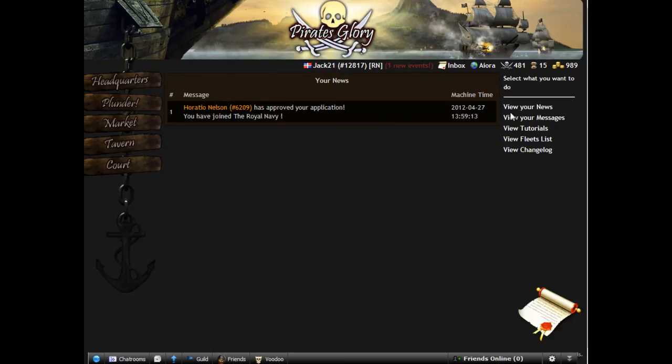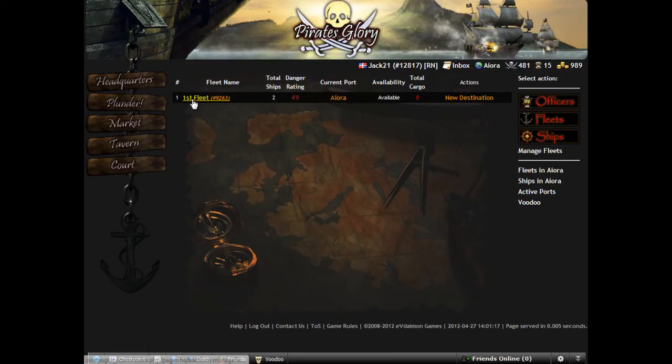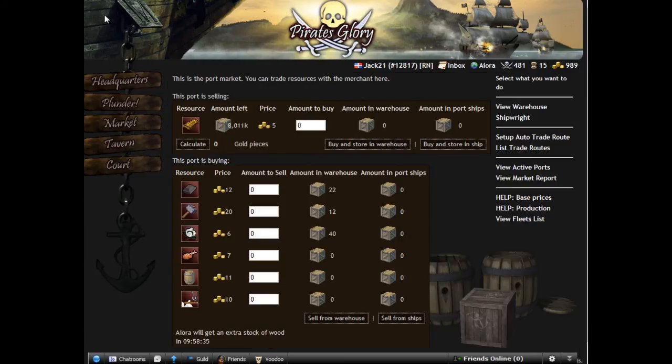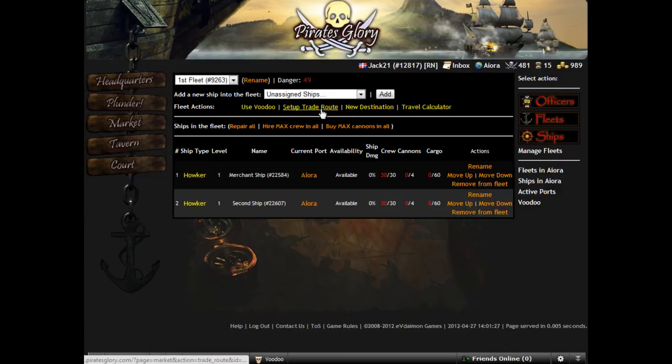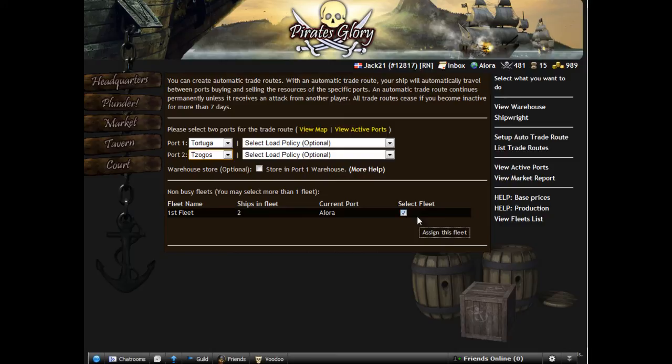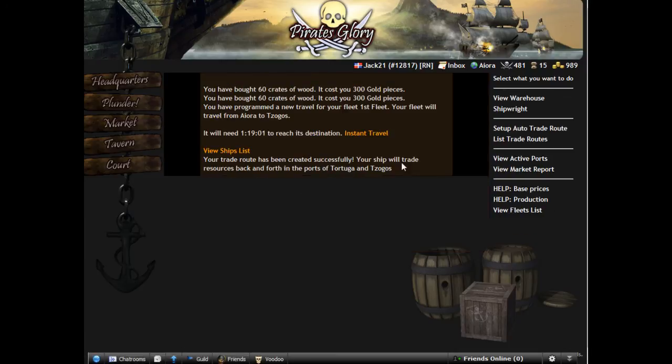We are now a member of the Royal Navy. Let's put our fleet back on the trade route — Tortuga to Zoros — and we can let it run for a long time, because we don't have many turns. Let's explore our guild.